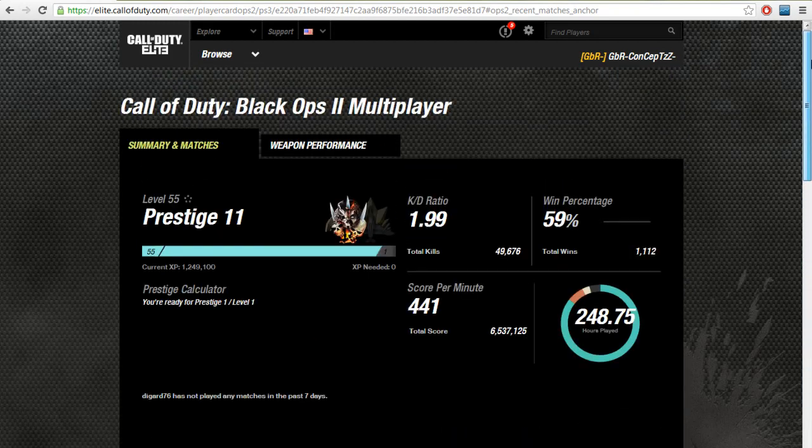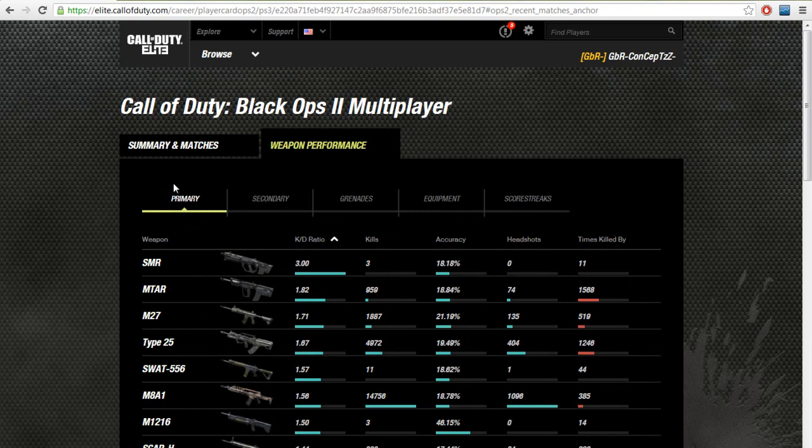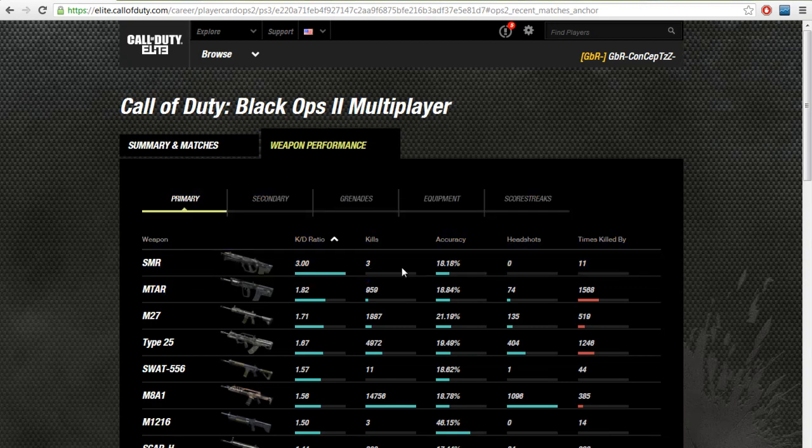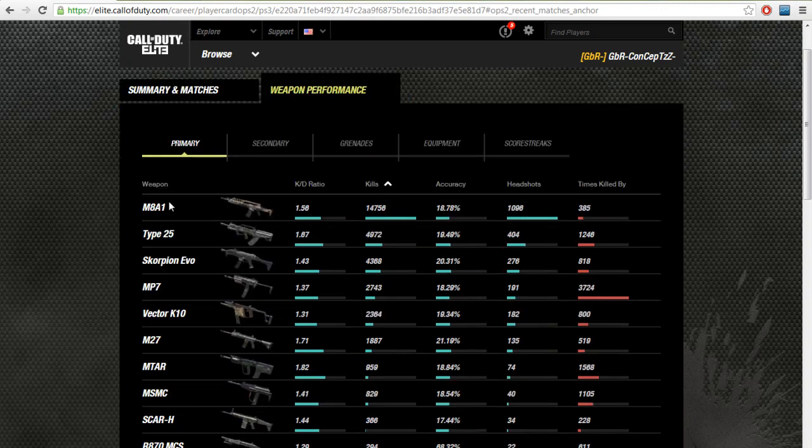Looking at his weapon performance — the SMR was the gun I was trying to refer to earlier, not the M-TAR. But he's only got 3 kills and 0 deaths with it, so that's why the 3 KD. Sorting by kills, his most used gun is the M-AA1 with a 1.56 KD. You might wonder how he has a nearly 2 KD with a 1.56 most-used gun — most probably because killstreaks also affect your kill-death ratio.